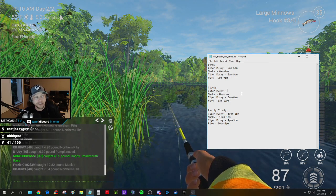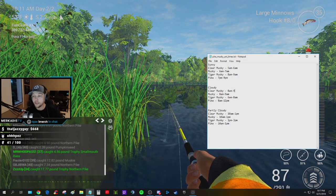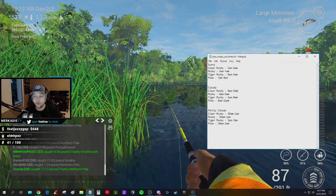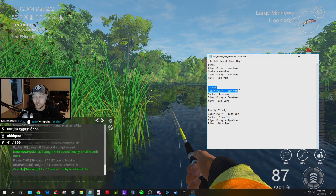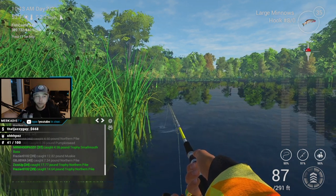Someone in my Twitch chat said 8 to 9 a.m. is the cloudy-day window for clear muskie. He's been a really good source — he helped put me onto some of these fish, and the catfish guide is largely due to him. So I trust what he says: 8 a.m. to 9 a.m. for cloudy days on clear muskie. Feel free to add anything else in the comments.